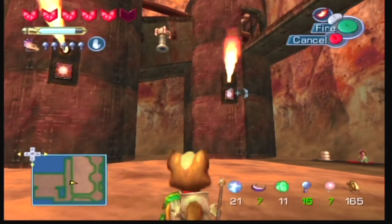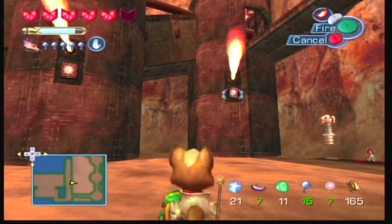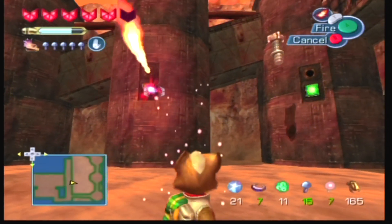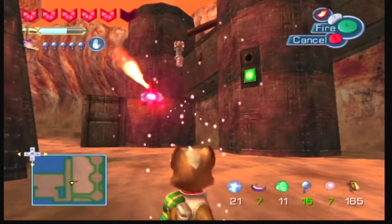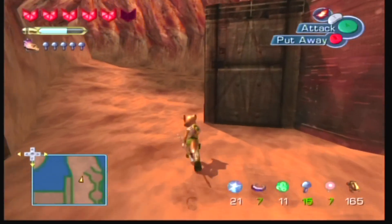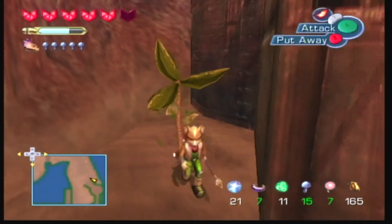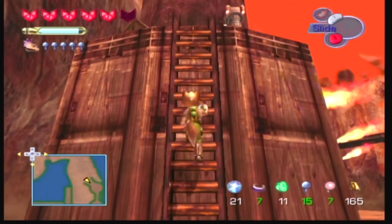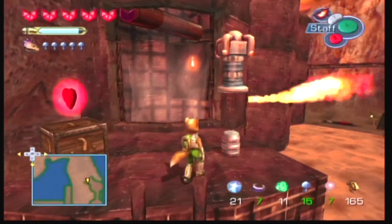If I remember correctly, I believe there's like a wooden fence or something we have to blow up in order to reach where the Cloud Runner is. So we need this bomb. That's bad enough that you have to disable the fire on the way to here, but you also have to navigate the bomb during wind.